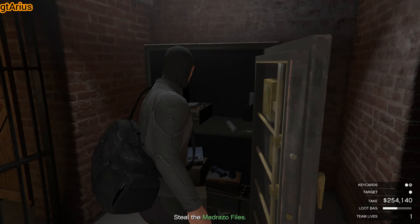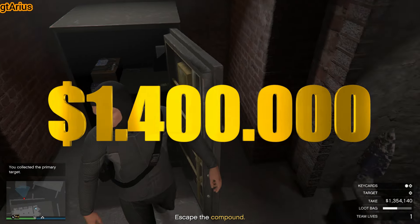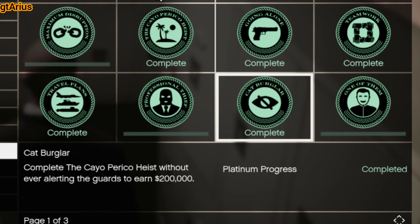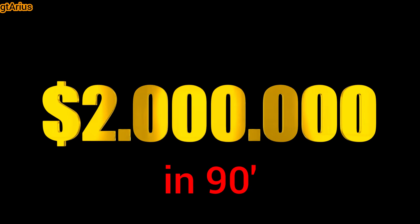Start the heist and set the Kosatka as the approach vehicle. Choose the drainage tunnel for both the infiltration and compound entry points — the escape point does not matter. Complete the Cayo Perico heist. For the first time, it will pay you $1.4 million. Additionally, you'll receive another $200,000 as a first-time bonus, $200,000 for completing it in stealth mode, and another $200,000 for completing the elite challenge — that's a total of $2 million in one and a half hours.